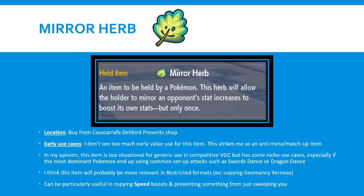Geomancy Xerneas dominated VGC many years ago, way back in 2016, and had been fairly prevalent in other formats as well. Overall, I think Mirror Herb in the opening weeks of Scarlet and Violet doesn't really have much use. It's also interesting because if you have an Intimidator activating a Defiant user, you can potentially copy their boost. But once again, that's a fairly niche use case. I wouldn't put this on a Pokemon early on - I would wait for the meta to settle. But it can be used to directly counter setup-oriented Pokemon, and if those become popular, there's more use for it.